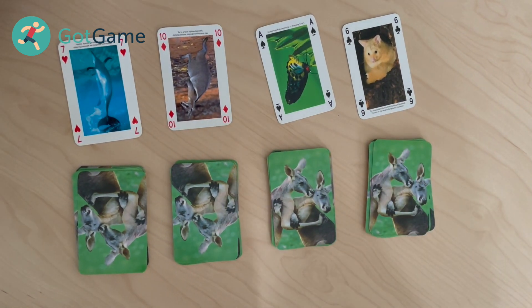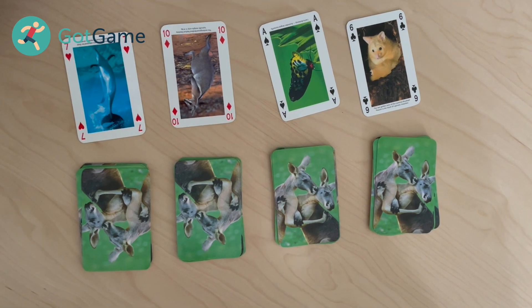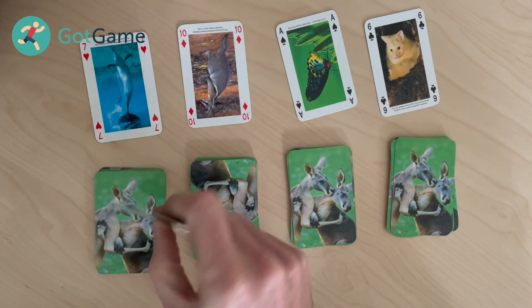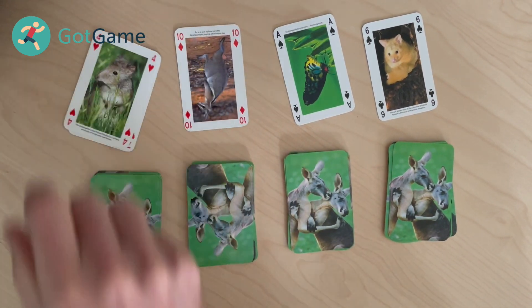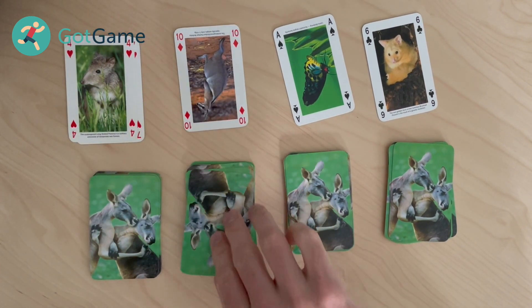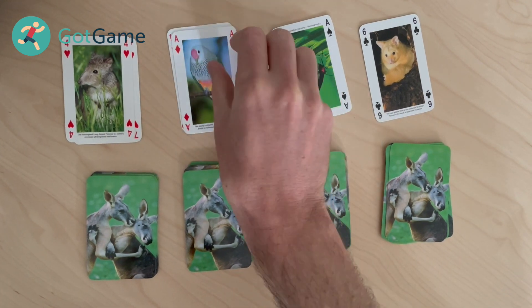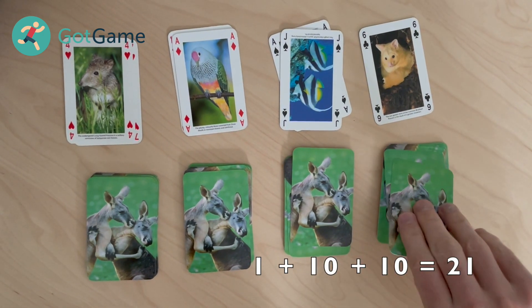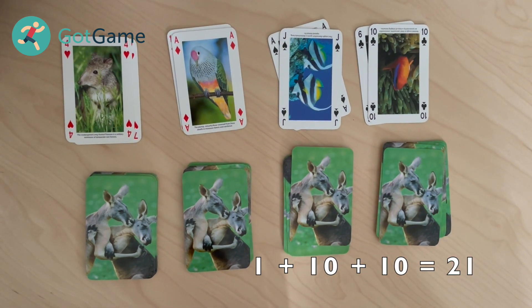Give it another go until all the hearts have been chosen. So the heart represents an exercise — that's the four of hearts, which is the butterfly stretch. This is going to be a hold. How long are you going to hold it for? At the moment, one second, plus a jack which equals ten, so that's eleven seconds, plus another ten, so that's twenty-one seconds.